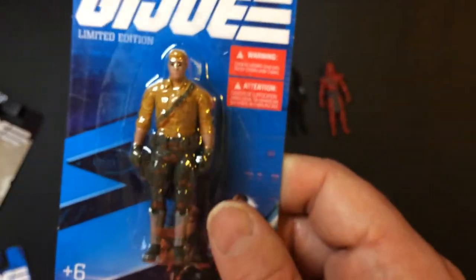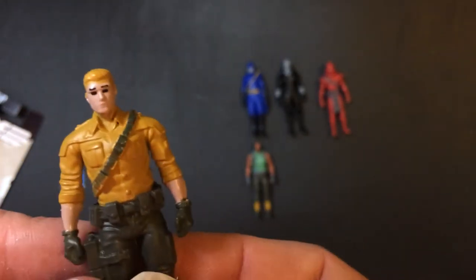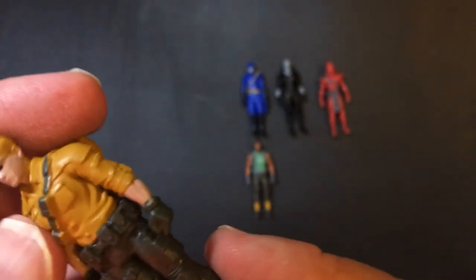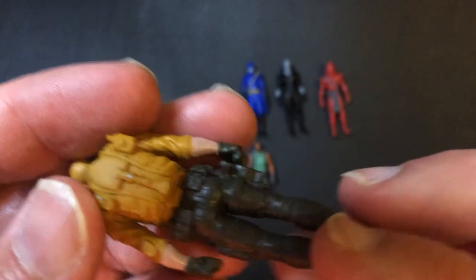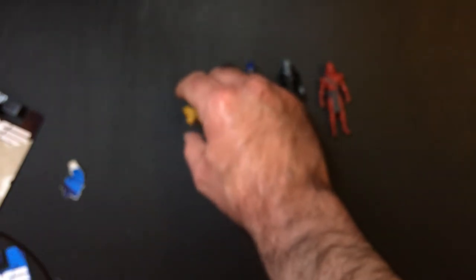We have Duke. Very young looking Duke, so maybe not a first sergeant yet — maybe he's like a staff sergeant Duke. He's got a pack, and that is an e-tool there. I don't know if it comes off — I think it's molded on. Trying not to mess up his stance. Yeah, that's going to weigh him down a little too much, but it's fine.